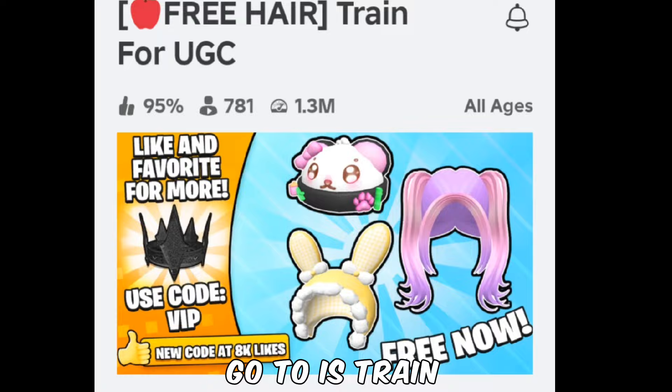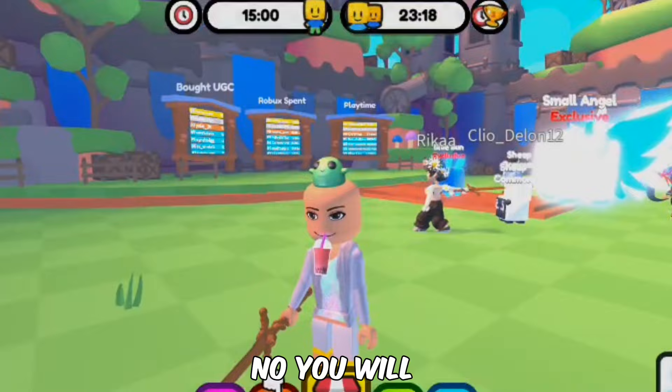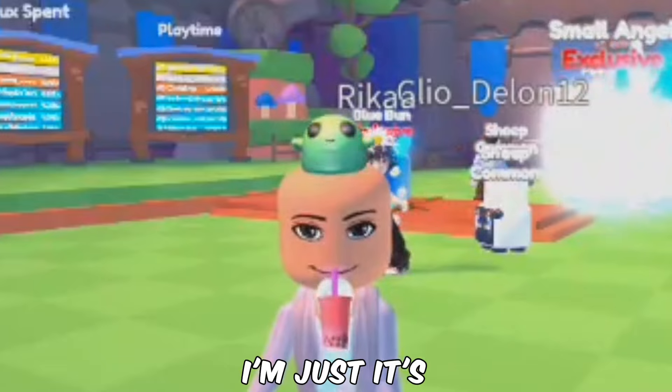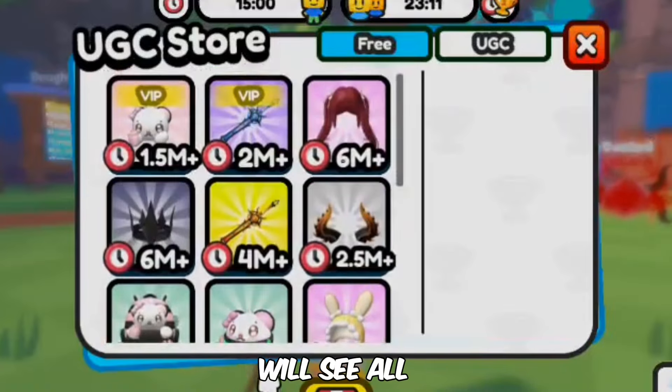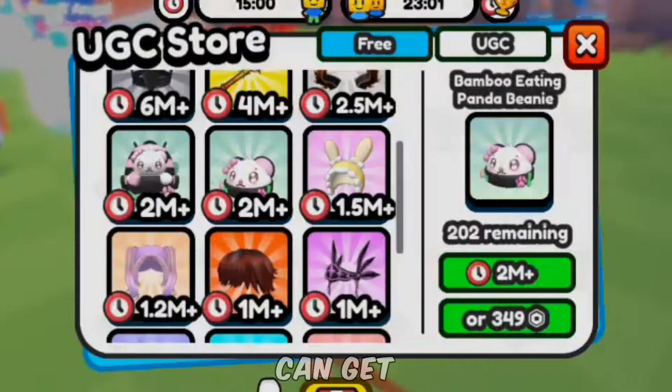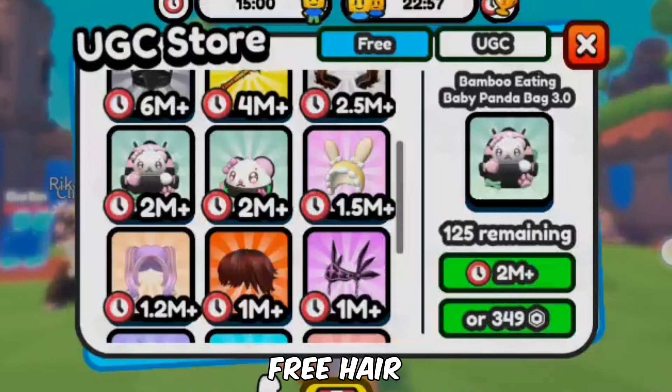The game that you want to go to is Train for UGC. This is what it should look like inside of the game. You will not be bald — it's just my avatar. So let's check out the UGC store. Here you will see all of the free items you can get. There's also a beanie, and then there's also another free hair and a backpack.